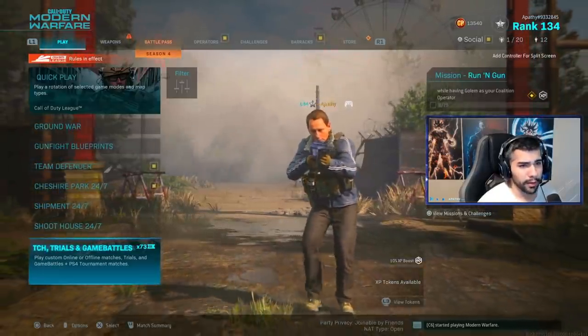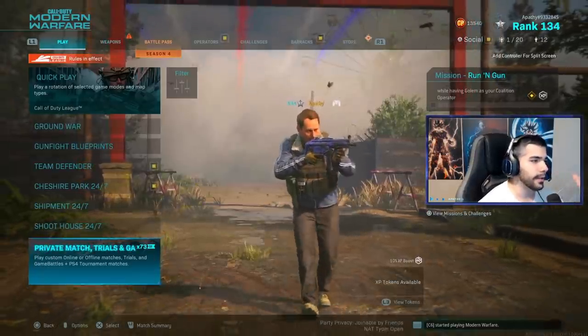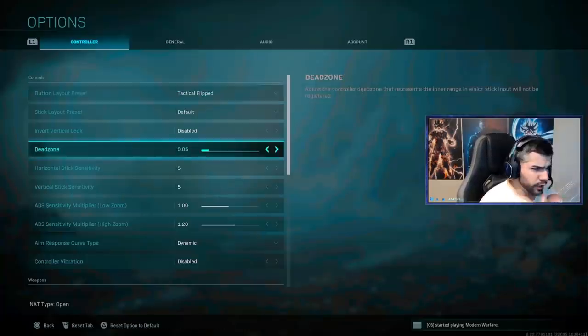Before we get into the game, we're going to be talking about one of the most important things: settings. Settings are a huge factor when it comes to having good aim. Some players like to play on high sensitivity, some on very low, and you have to find a good medium. Aim assist and all that stuff is very important.